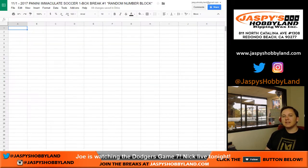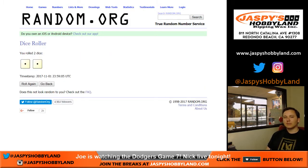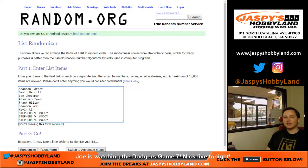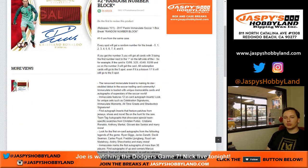This is the 2017 Panini Immaculate Soccer one box break, number one, random number block. Let's go ahead and roll the dice. We're going to go snake, guys, two times. We'll click on this link just so everyone knows the rules.